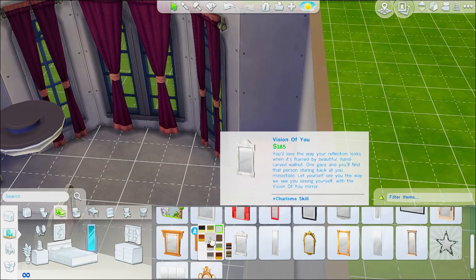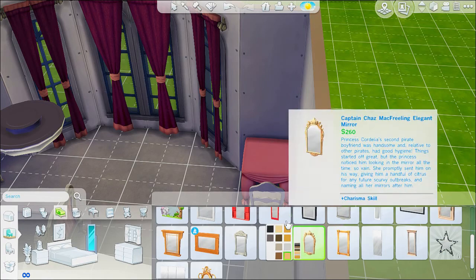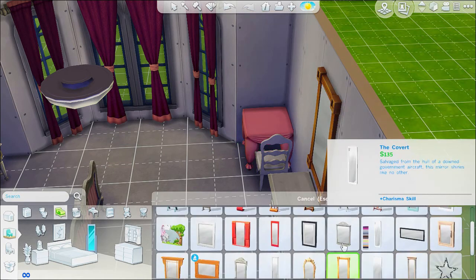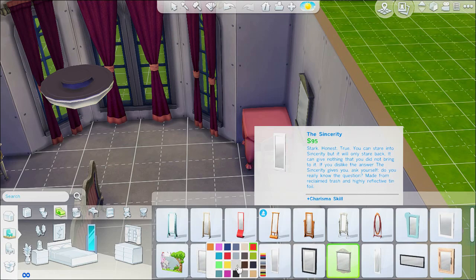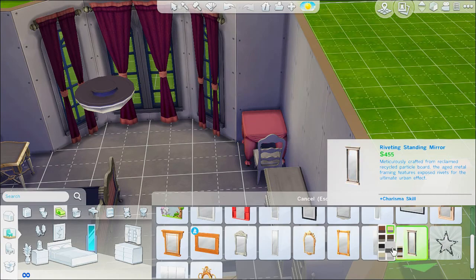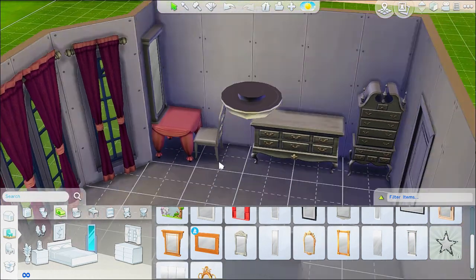It also took me forever to find a mirror because they were all a little bit too high up on the wall above the table there. They just didn't look right that high up because you'd be sitting down and it just wouldn't work out at this little vanity thing that I was trying to create here. I ended up using this really expensive one and just moving it up on the wall a little bit.